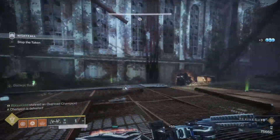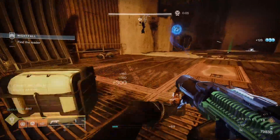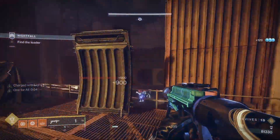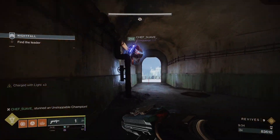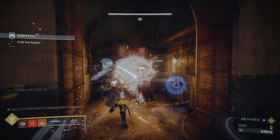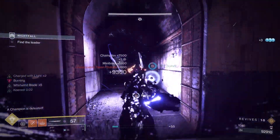Moving to the building — in the reservoir there's scions on each level, and on the lower levels there's taken captains with solar shields. Do not get hit by those bubbles. Keep high ground and blind them with the grenade launcher to get through easier. When you get to the hallway leading outside, there's 2 unstoppables waiting at the opening. Bait them into the hallway but keep your distance, cause their attacks go through walls.